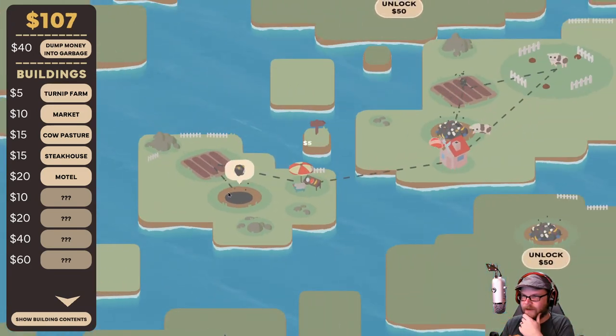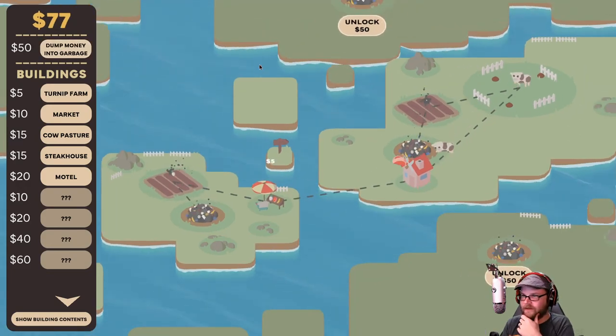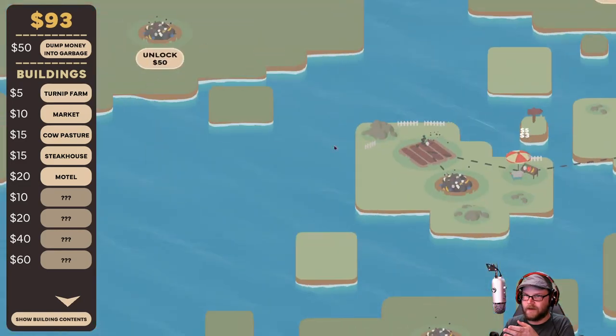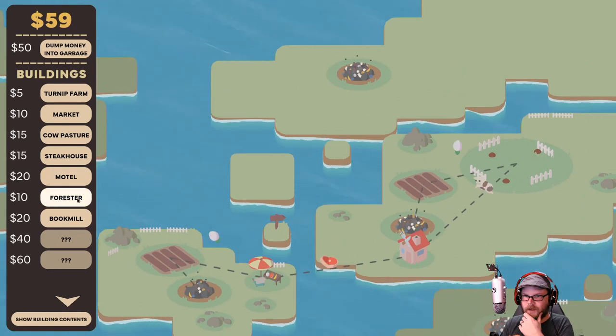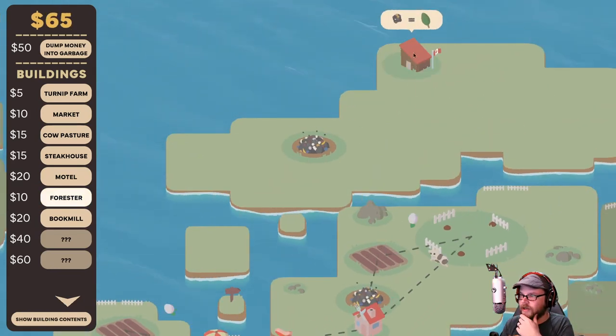Oh, we're out of that again, so we've got to dump money in the garbage. Where are they going? We need another farm. Is there anything cheaper? 50? Okay. Big spot of land over there — let's buy this guy. We've got a forest — I don't know what that does. What do you do? You take garbage and make leaves. Okay.